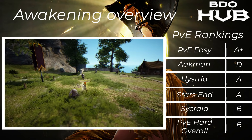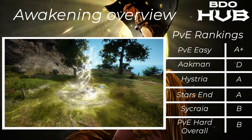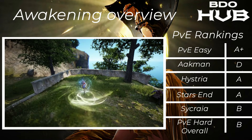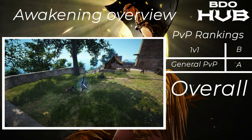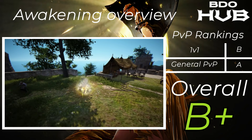Valkyrie Awakening. PvE easy is an A+. Akman doesn't do so well — a D. Hysteria very solid A, Starzen A, Sycraia B, so overall for the hard places a B. Not too bad at all. For PvP, 1v1 a solid B, and overall in PvP an A, giving the class a B+.